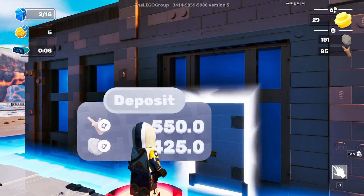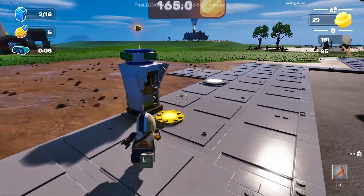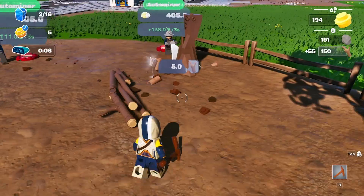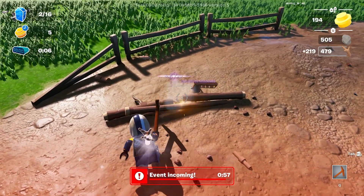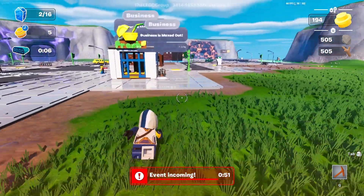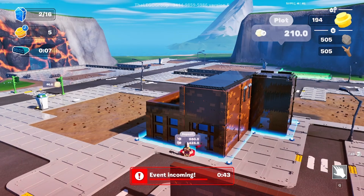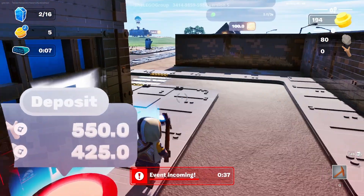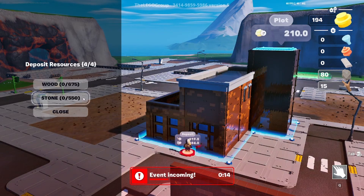This game is starting to get very expensive - we need 550 wood and 425 stone. I can't upgrade anything right now. Event incoming in a minute - let's hope this is a double material event or something. We have enough for the next step so let's get that going. Not enough for the next thing though.